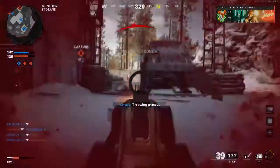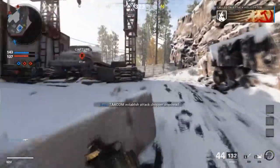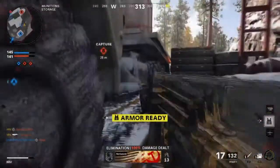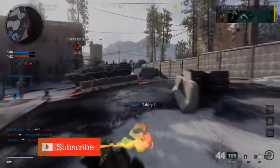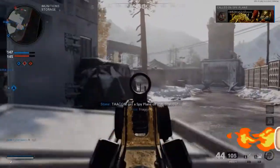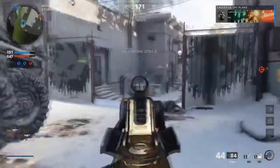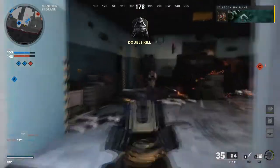If they have Ninja on, field mic doesn't detect them. If you have Ghost or Cold-Blooded, UAVs don't detect you. Right, so here for example — if I use my armor, I'll press Y as soon as I see the blue indicator. That basically gets rid of the whole animation of putting the armor pack on, and it's a lot more efficient than waiting, especially when you're on B and you don't want to be exposed. It's a really good tip that I recommend.